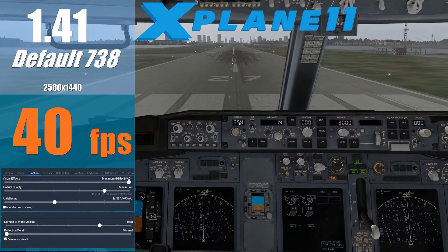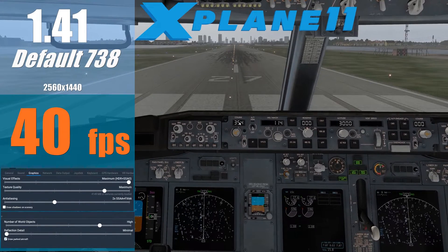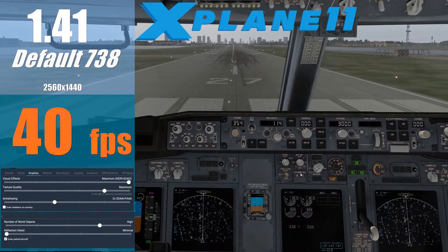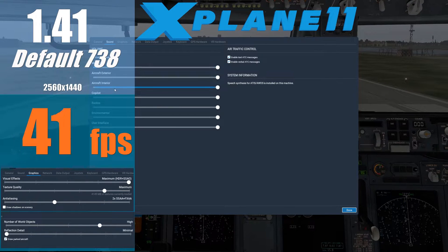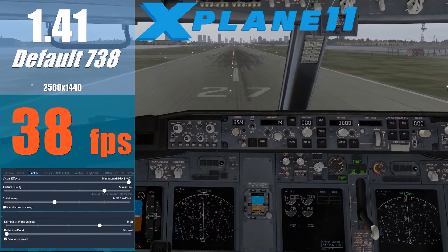To start with, I will use the default Boeing 737-800 and default X-Plane scenery as a starting test point, and later on will move on to the addons we would normally use in the sim. We will take off facing central London and see where we are in terms of performance. Note that I've chosen overcast weather to replicate the most demanding flying conditions.